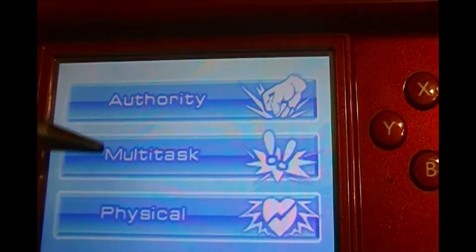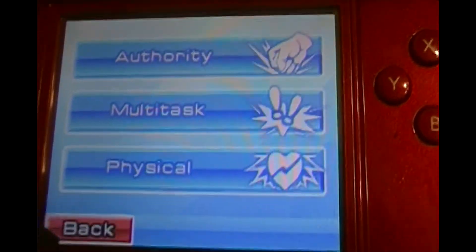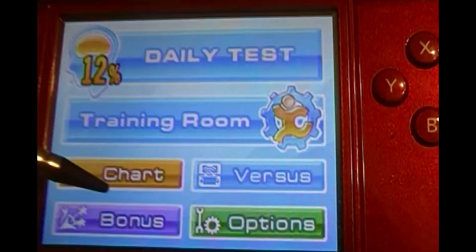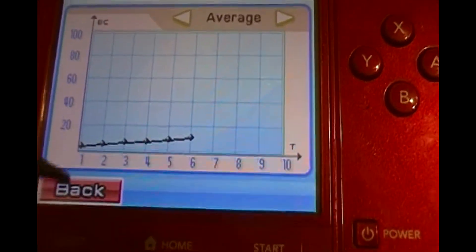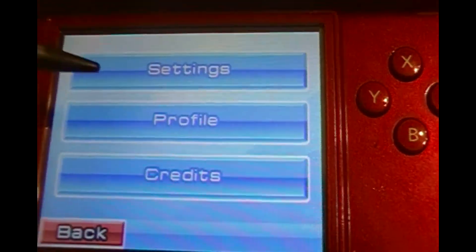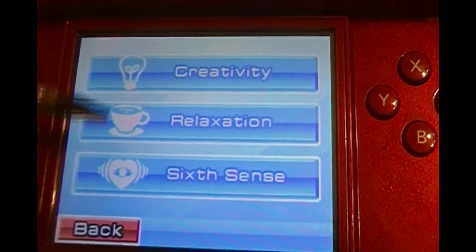This is Street Training. Street Training has Authority, Multitasking, and Physically — these are just other minigames, and you have to unlock each one as you play them. We have Chatter, which shows you what percentage your brain is at — they're not minigames so much. We have Versus for online. Options is pretty self-explanatory. And then Bonus — these are just other fun minigames, but they don't test your brain.